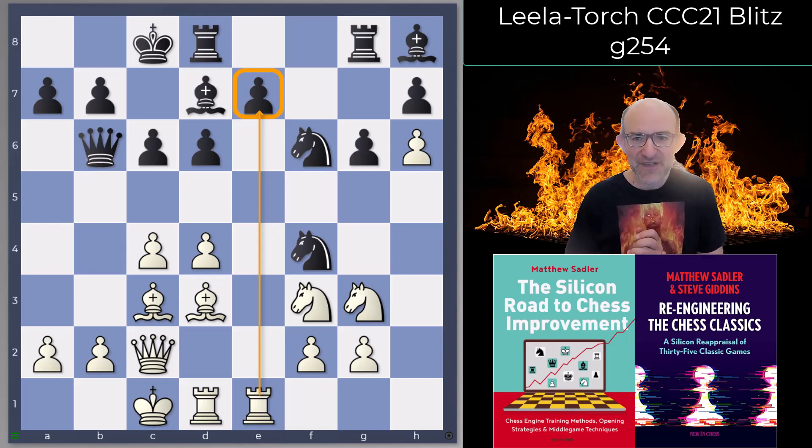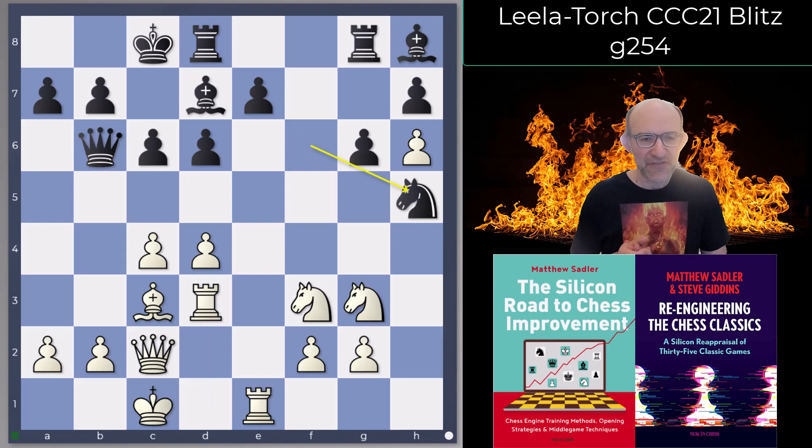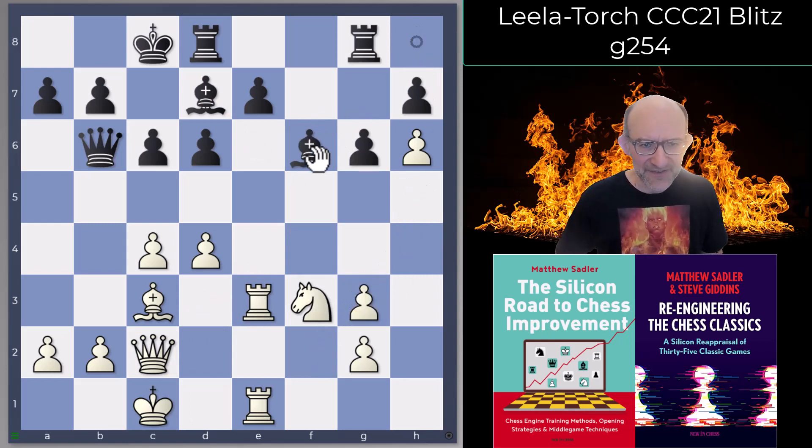What Torch actually plays in this position is really interesting — nothing about defending the e7 pawn passively. Torch goes on the counter-attack: Knight takes d3, Rook takes d3, and now Knight h5. The idea of Knight h5 is to take on here and then play Bishop f5, pinning the rook to the queen — a very interesting idea. Leela's response is just as interesting. What Stockfish and Dragon were doing in my engine games was Rook d-e3, but then you take take and go Bishop f6, which looks quite reasonable — bishop protects e7, covers g5, some doubled pawns — it doesn't look too bad.